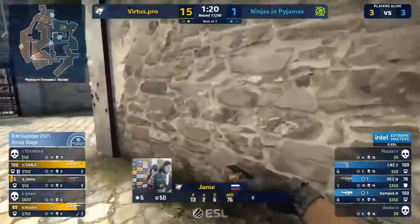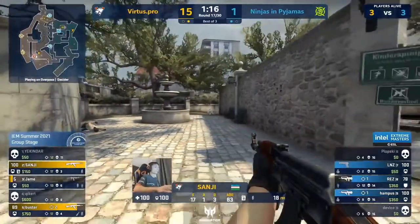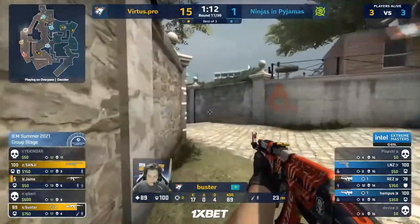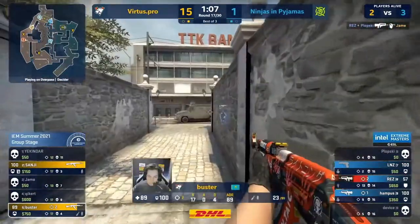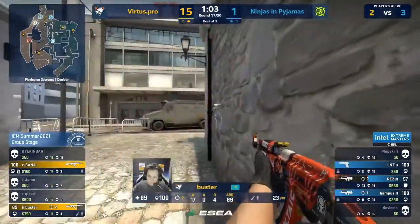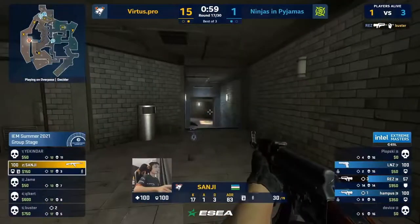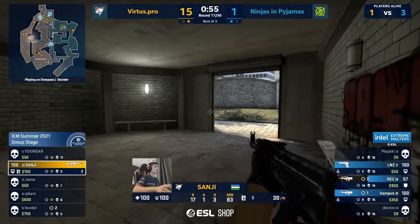This entire group stage hangs in the balance right now. NIP are coming up connector — that's going to give them a fast flank on this A attack, an attack they expect to be coming. Res is going to confirm killing Jame at range. Buster's up close though — going to get flashed. He's in front of it and Buster not ready for the fight. Res takes the win and leaves Sanji in the wind 1v3, a minute on the clock. They're even re-aggressing.